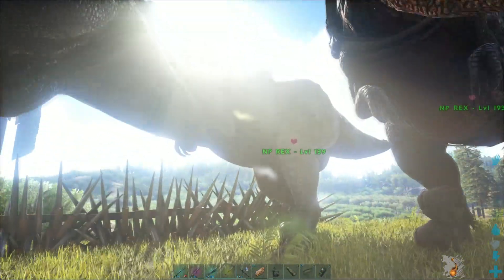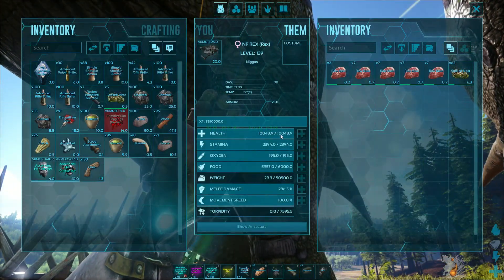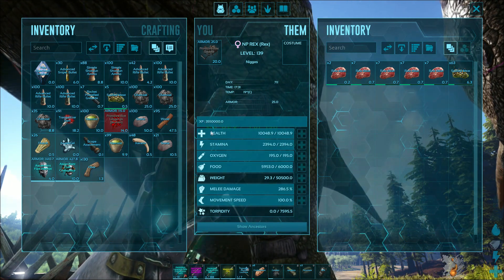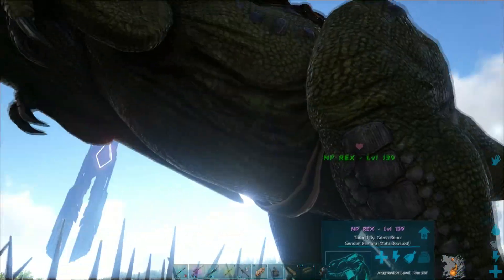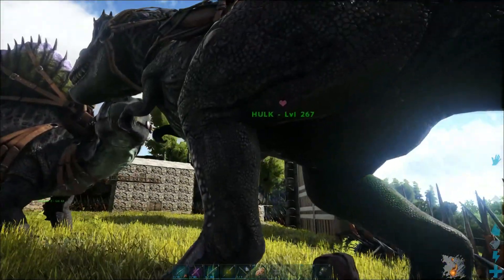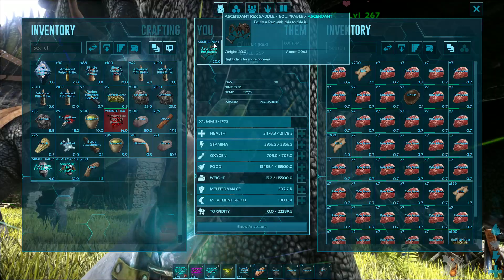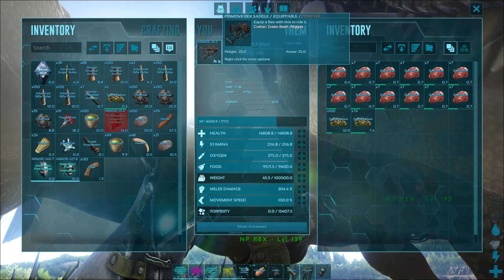Here's my other Rex — it capped out at 139 for some odd reason, with a lot more XP there. Not as strong as Hulk, but Hulk will definitely put in work in that boss fight. He also has an armor 206 saddle, so he's definitely gonna do well.